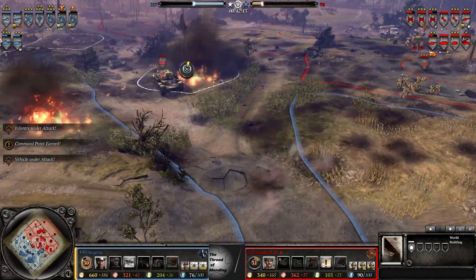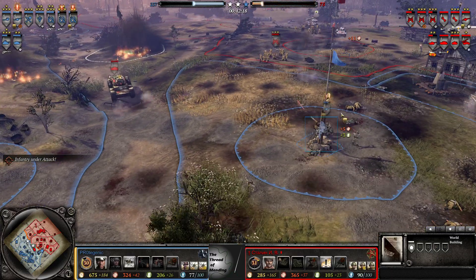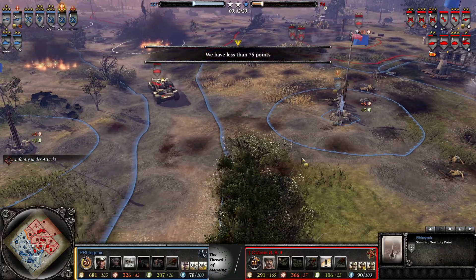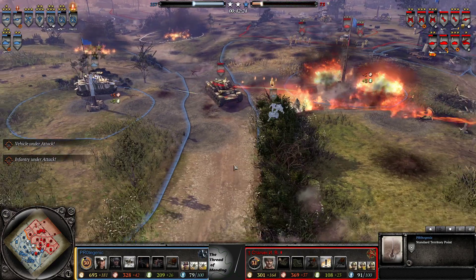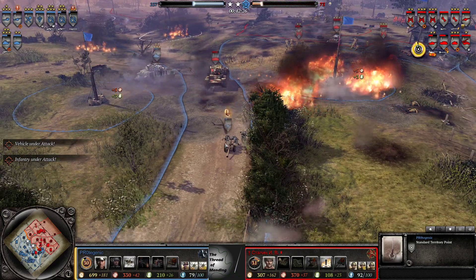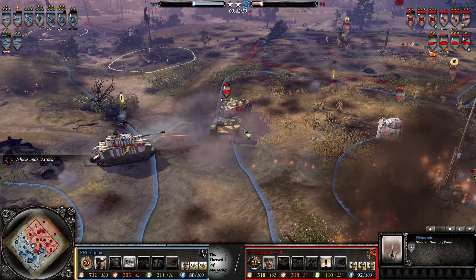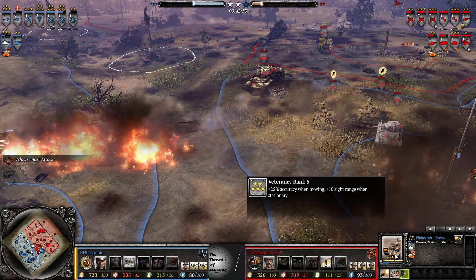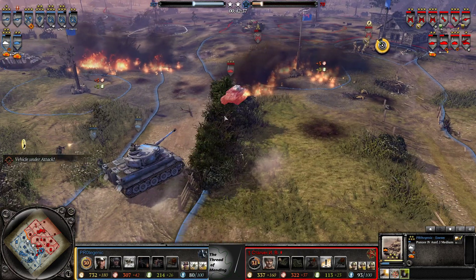Forces him off. KV-8 said hello to something in the middle — looks like it got away just about. The Raketen is most likely gonna get decrewed by the KV-8, but the Panzer IV is right behind forcing it off. Panzer IV eats yet another shell. And now actually pretty good on the move with veterancy.